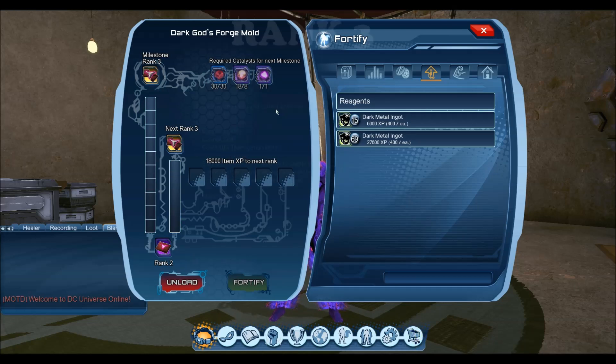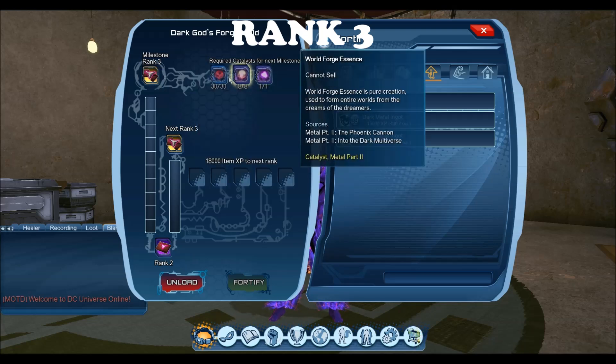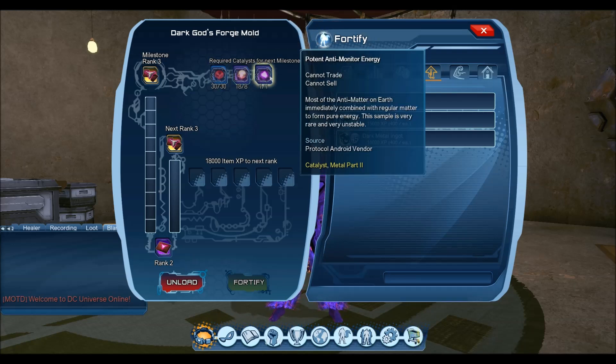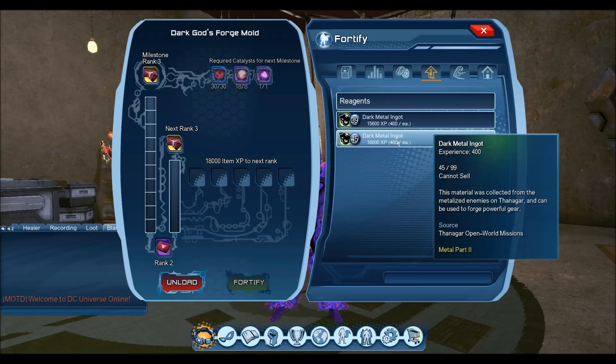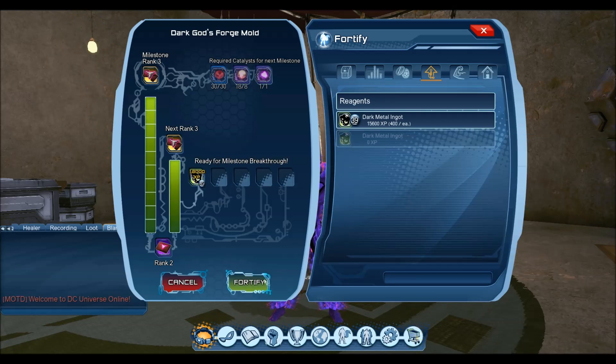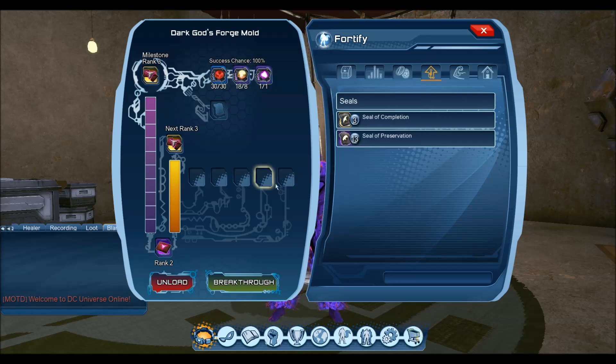We're on the final rank — rank three of the Dark Gods Forge Mold. This one requires 30 Monitor Energies, eight World Forge Essences, and one Potent catalyst (200 marks on the vendor). You'll also need 45 Dark Metal Ingots. Once we fortify with a 100% chance, we'll be able to break through to the final rank.